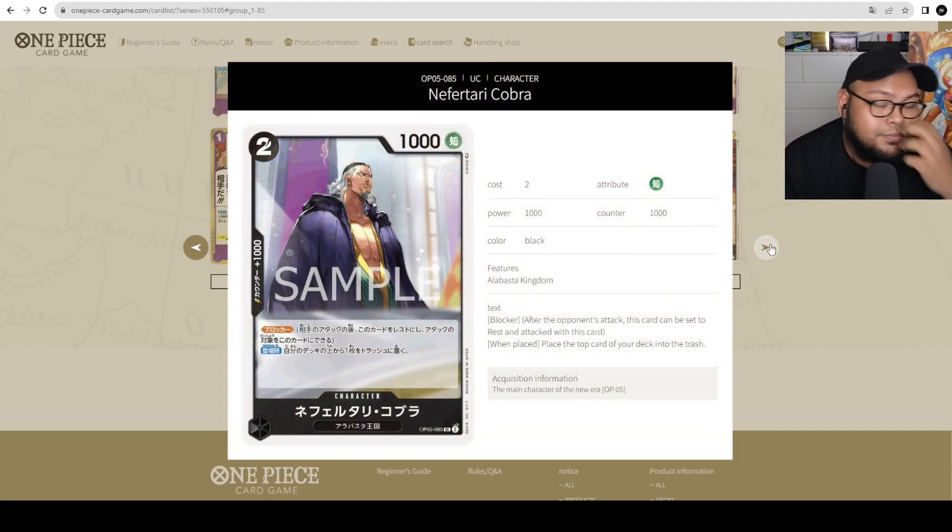Cobra — 2 cost, 1,000 power with counter 1,000. It has Blocker. On play, place the top card of your deck into the trash. If you want to play this in a Rebecca deck to fuel your trash a little bit faster — and also fuel the Super Rare Rob Lucci — this would be really good. It's a Blocker with utility, which is what you want in Rebecca decks.